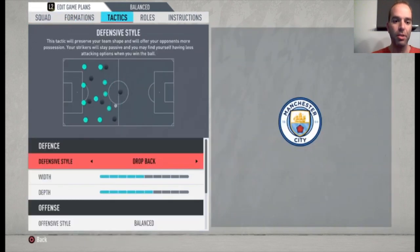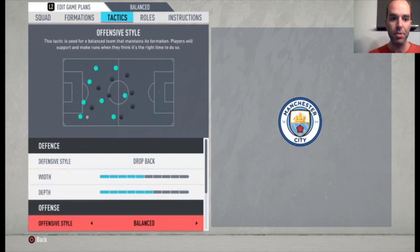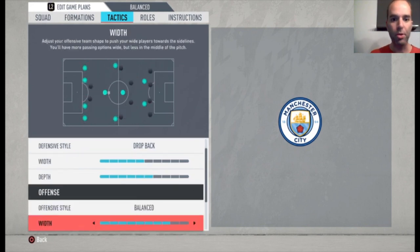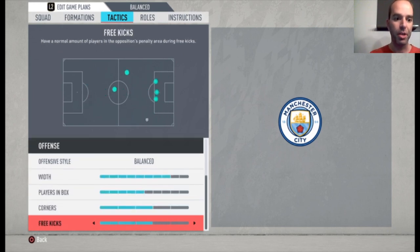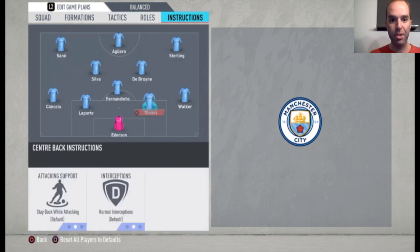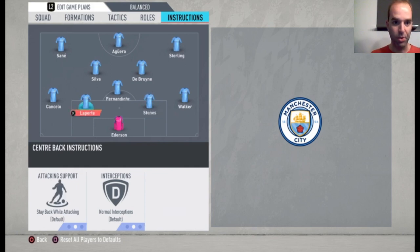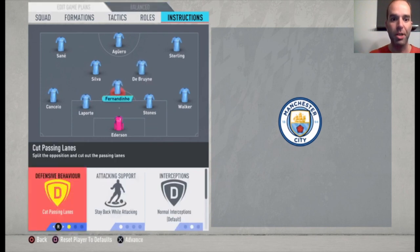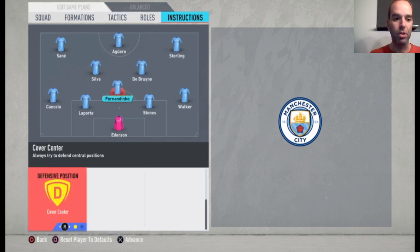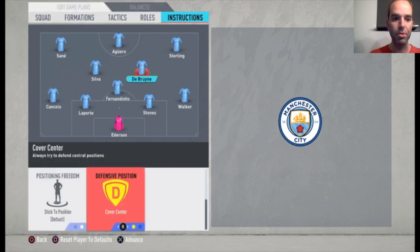The defensive style is drop back, with a width of five bars and a depth of six bars. Offensive style is balanced with a width of eight bars, plays in the box five bars, corners and free kicks both three bars. Going to the instructions: Walker stays back while attacking, Stones and Laporte are just default, Cancelo at the left side stays back while attacking. Fernandinho: cut passing lanes, stay back while attacking and cover center. De Bruyne: get forward and cover center — that's the only thing I changed for him.